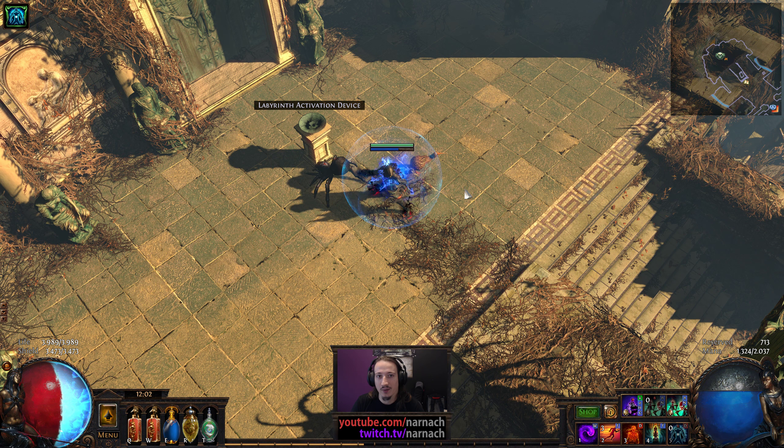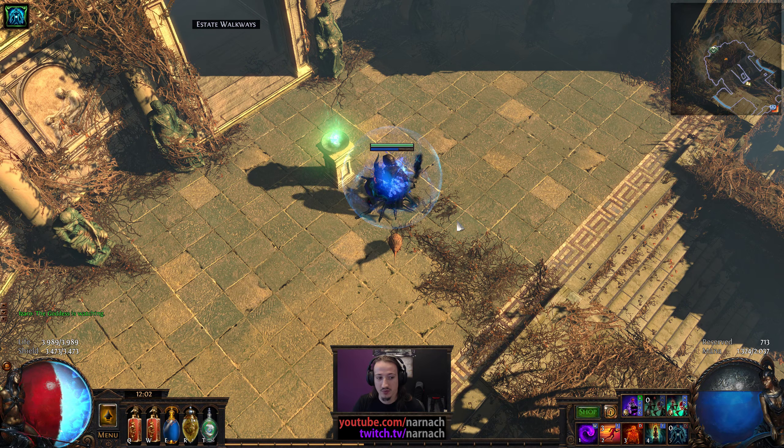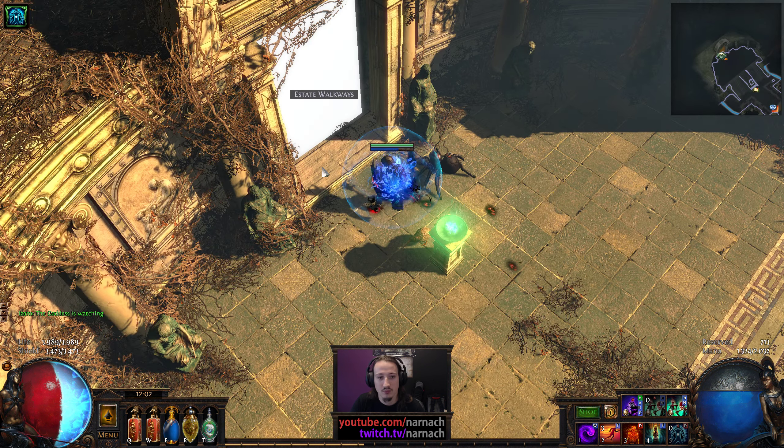Hello, Nader here. Welcome back to Path of Exile. We're playing in the Harbinger League as a solo self-found dark-pact necromancer, and today we're finally going to do the Eternal Labyrinth. It took me 20 different trials to get the sixth trial, so now I can run this one more or less much more than I would want to.